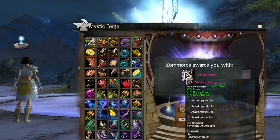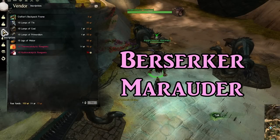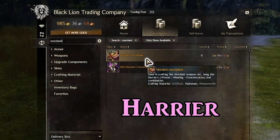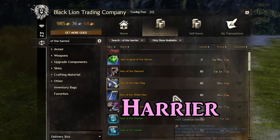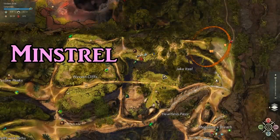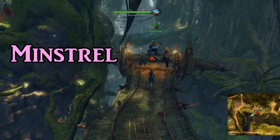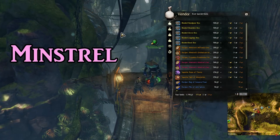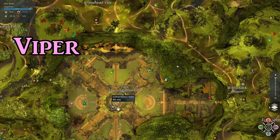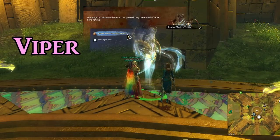Berserker insignias and inscriptions can be bought on the trading post, or you can buy the recipes for Berserker and Marauder insignias and inscriptions at the master crafters in Lion's Arch. Harrier inscriptions can be bought under the name of Mordant Inscription for weapons or Insignia of the Harrier for armor. Minstrel insignia and inscription recipes can be bought at Jaka Itzel in the Verdant Brink map in the Heart of Thorns expansion. You'll need the Itzel Language mastery and then you can buy and craft them. Viper's insignia and inscription recipes can be bought from the vendor in Tarir in the Auric Basin Heart of Thorns map with the Exalted Acceptance mastery.